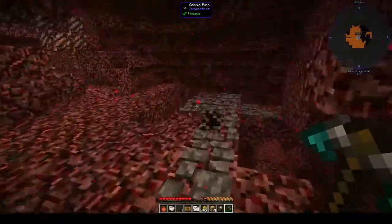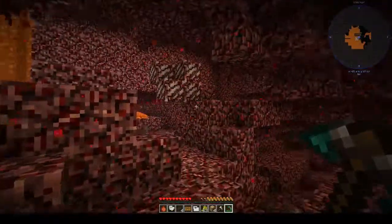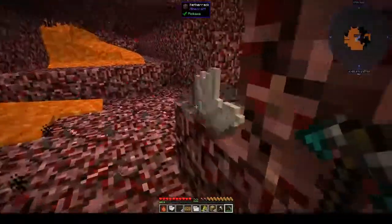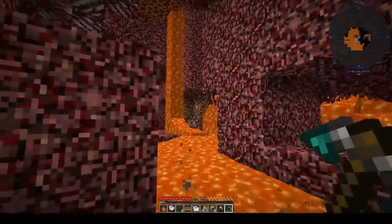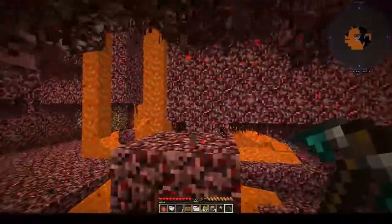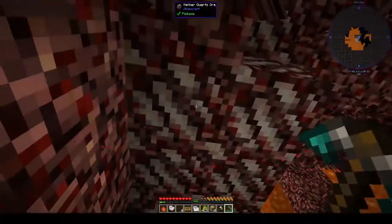I've put down this brick path so I know how to get out, because it's a bit of a maze. Basically we are here for quartz — there is a lot of this stuff, because we generated pretty much under a lava lake.